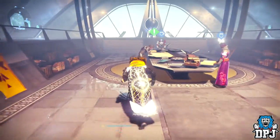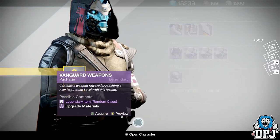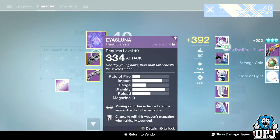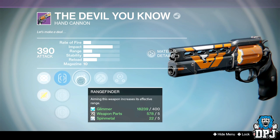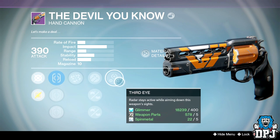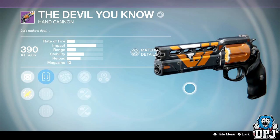Now we have my Hunter's Vanguard rank 59. Oh, The Devil You Know! Third Eye, Rangefinder — that's not bad — and Hammer Forge. Short Shot, Quick Draw, Rangefinder, Hammer Forge, Casket Mag, and Rifle Barrel. That is a great roll, I'm keeping that motherfucker. I'm gonna level it up and try it in PvP — blast people's faces. That's a beast.